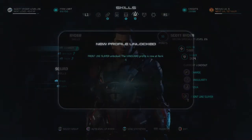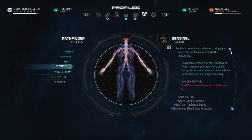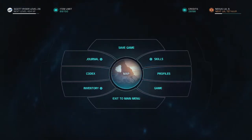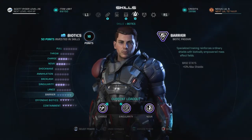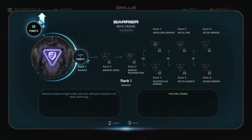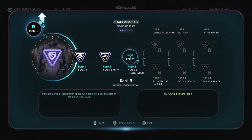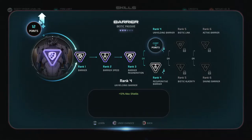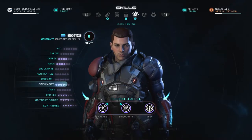That's 52 points, which works for rank 4 Vanguard. For rank 5 I need 78, so the rest goes into biotics. I haven't been putting anything into barrier and really should have. I'll grab 10% max shields, 10% health and shield regeneration delay reduction, 10% shield regeneration, and then another 10% max shields.